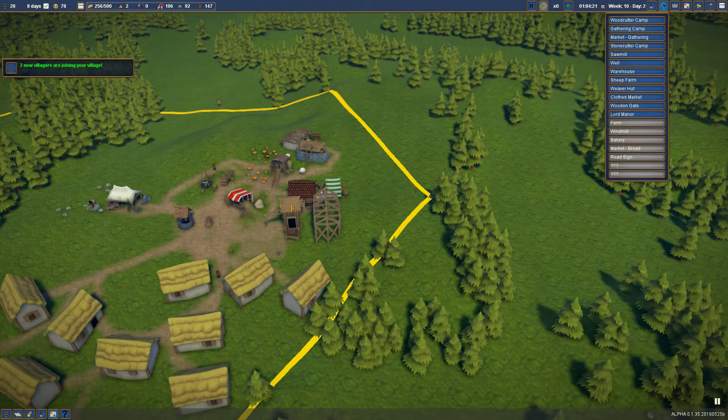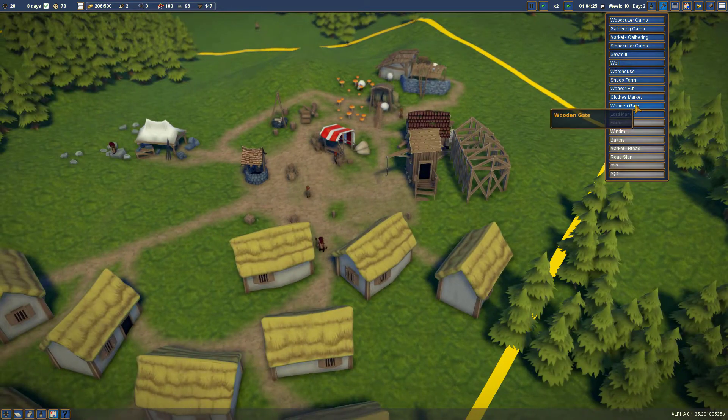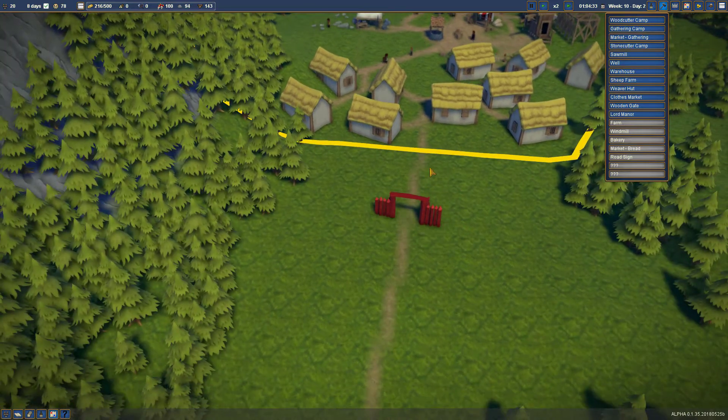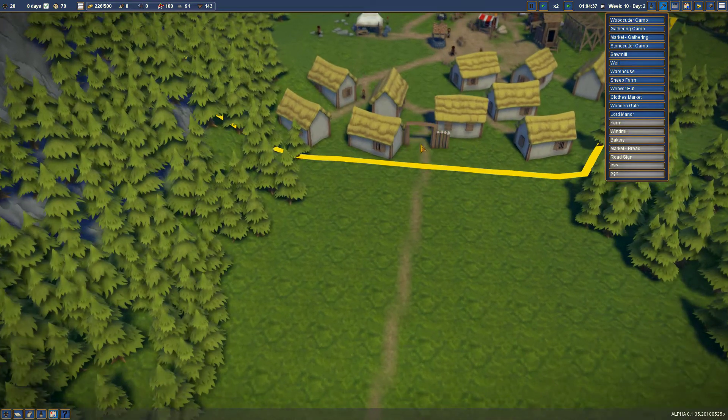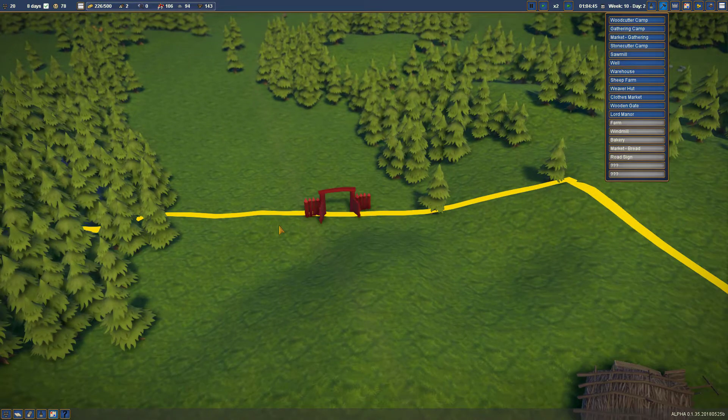We can put in a clothing market - that would be good so we can actually use some of these clothings. Let's put our clothing market right down there - that's why I left that space available. It's a beautiful spot for it. We'll see what happens when he returns. A wooden gate - ooh, fancy. We can put a nice little gate in here, have a gated community.